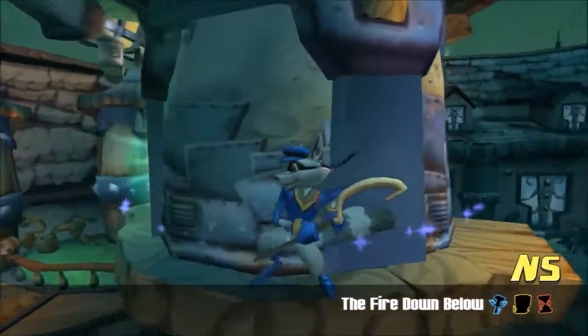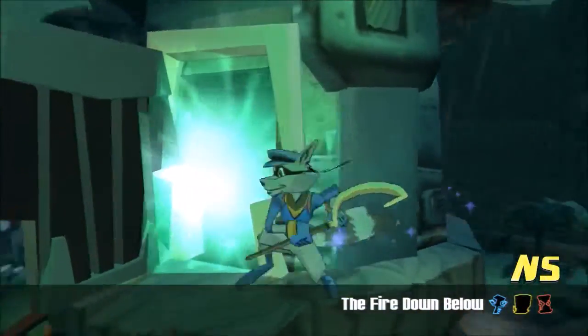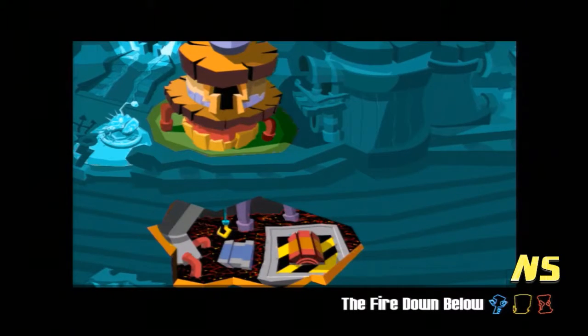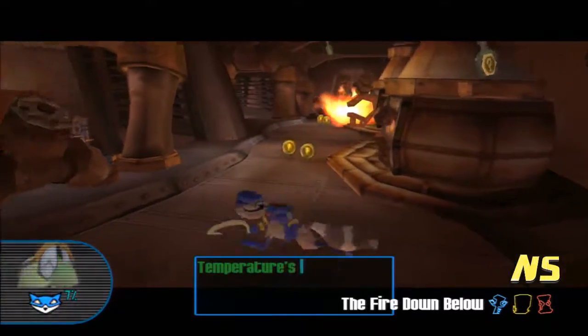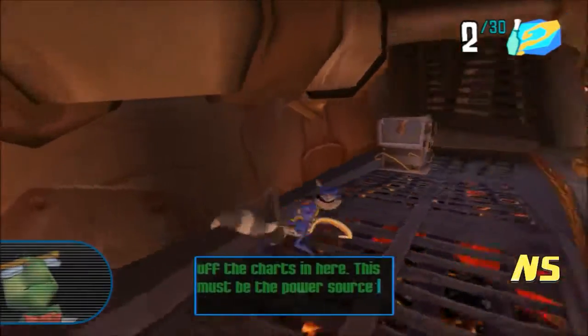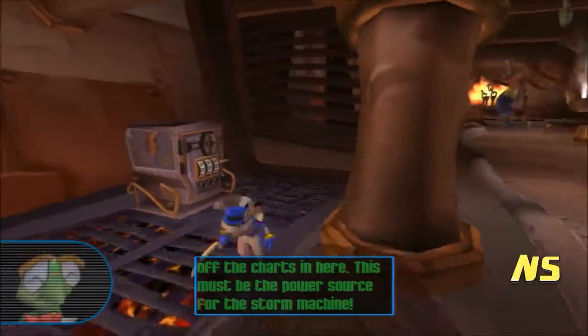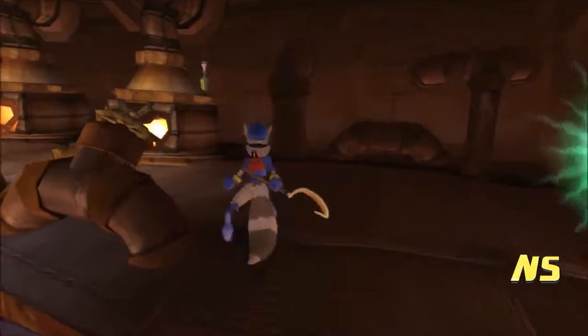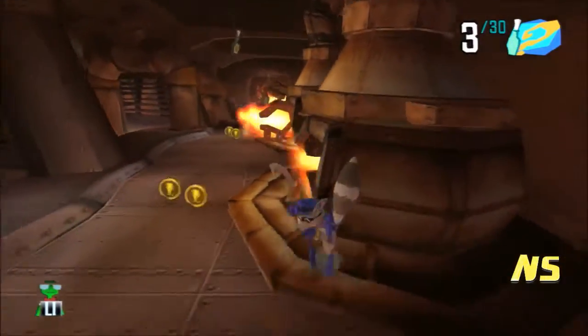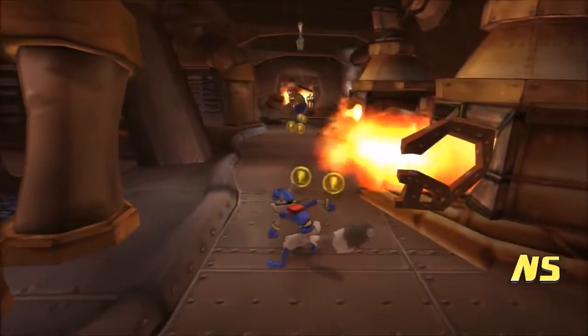And now there's the fire down below that we have to go to. Let's try and get 100% here. Looks like we're in a factory part. Power source. There's 30 bottles and the vault is right at the beginning, so I have a feeling this is going to be tedious.